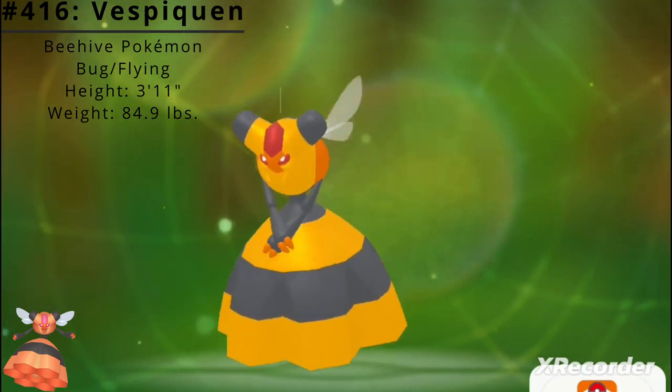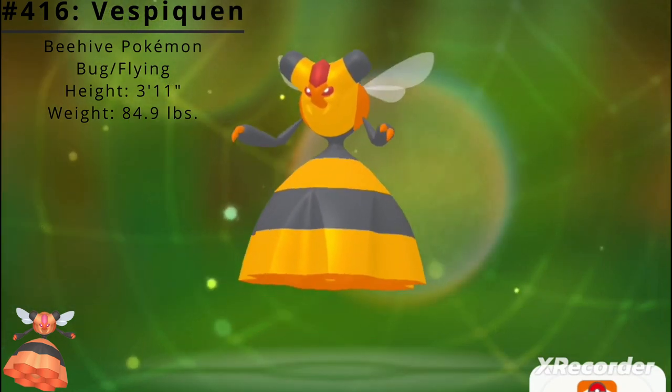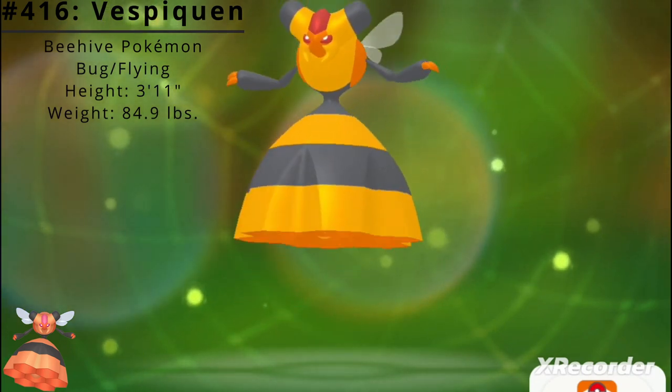Vespiquen has access to the Ability Pressure, which makes opposing Pokémon expend more PP to use their moves. It also has access to the Hidden Ability Unnerve, which makes opposing Pokémon unable to eat berries.